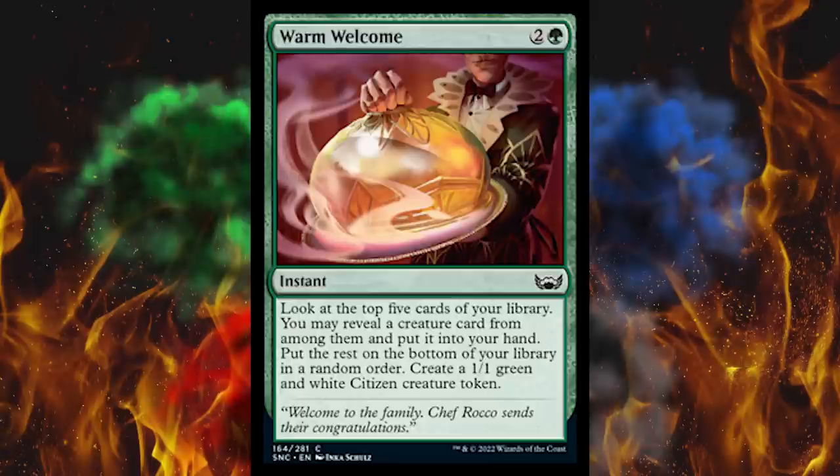Next up, Warm Welcome — flavor text says "Welcome to the family, Chef Rocco sends their congratulations." Three-cost green instant — look at the top five cards of your library, you may reveal a creature card from among them and put it in your hand, put the rest on the bottom of your library in a random order, and create a 1/1 green and white citizen creature token. That's solid, but there's a very similar but overall better green one-cost spell — the top-four-lander enchantment. If you're getting citizens going in draft, this might be the pick.